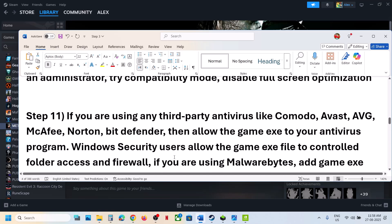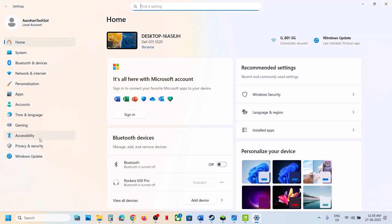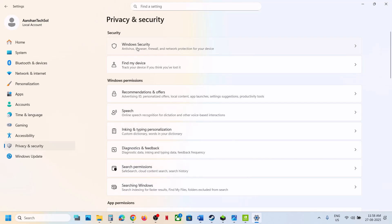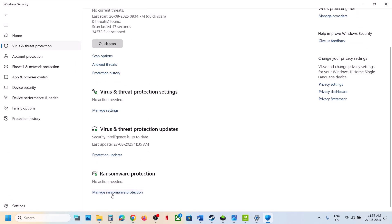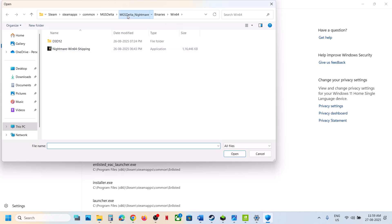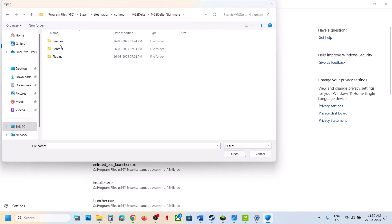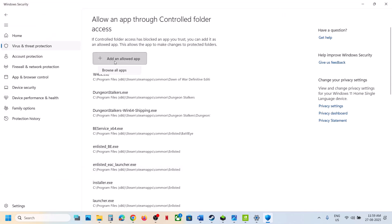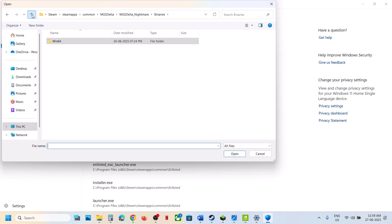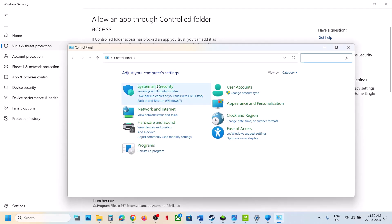The next step is to handle antivirus programs. If you have a third-party antivirus like Avast, Norton, Bitdefender, Kaspersky, or McAfee, allow all the game exe files in your antivirus program. For Windows Security, open Windows Settings, go to Privacy and Security, click Windows Security, then Virus and Threat Protection. Scroll down, click Manage Ransomware Protection, click Allow an App Through Controlled Folder Access, click Yes, then Add, and browse to the game folder to add all the exe files.